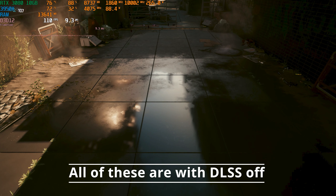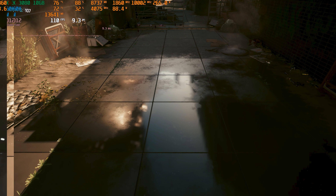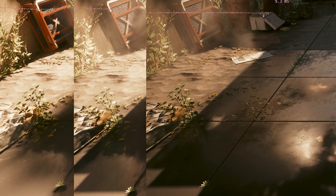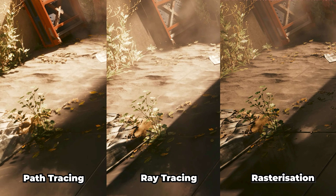Analyzing the quality of each rendering method, we'll see what we're getting in return for the performance loss. Looking at the puddle in the alleyway from the benchmark, the non-ray tracing reflection looks comical when paired with both ray tracing and path tracing. Ray tracing and path tracing look very similar in the reflection and both look great. But where path tracing massively beats out ray tracing is in the lighting — it does a much better job with the lighting on the sand to the left. Rasterization definitely looks the worst, and the shadow from the building also looks much better when path tracing is enabled.